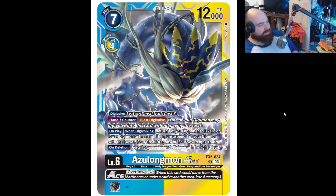Azulongmon Ace: on play when digivolving, return one of your opponent's level five or lower Digimon to the hand, then suspend one of your Digimon with the Deva, Four Great Dragons, or Sovereign traits. It's a Four Great Dragon, and we've already seen some good Four Great Dragon support coming in the near future — I wouldn't be surprised if we see this card coming down. On deletion, delete one of your opponent's Digimon with the highest level — bye bye level sevens. Overflow is obviously giving your opponent four memory, but I'll give you four memory if I can delete the highest level seven on the battlefield.